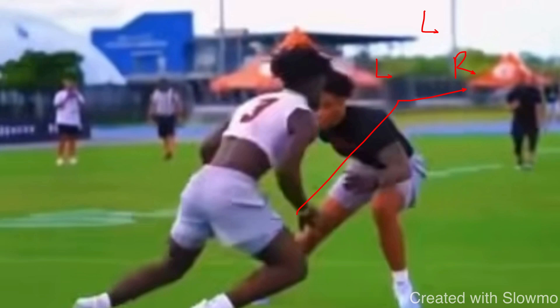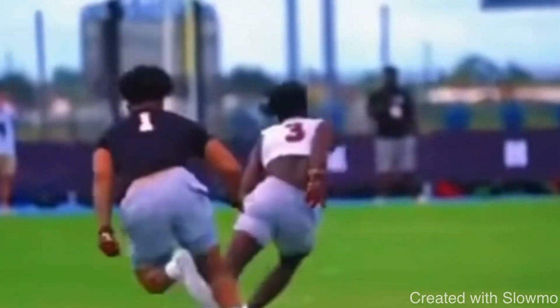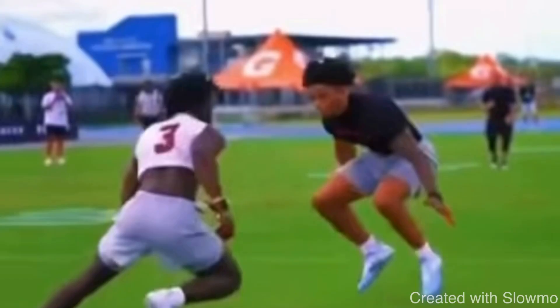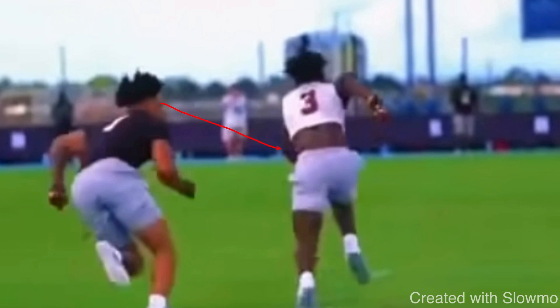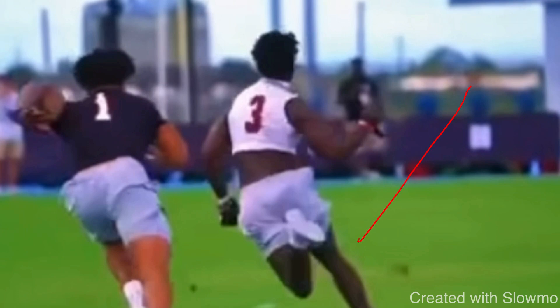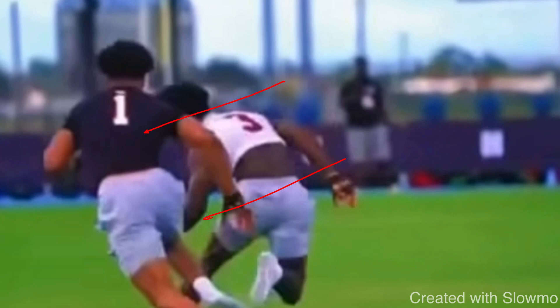This is Zachariah Branch — he goes to Bishop Gorman in Vegas — and this is a textbook example of the rocker step. When he gets over the top, he restacks and the DB is trailing his back hip. That's exactly why we use this rocker step: a disciplined DB is always taught to watch the hips of the wide receiver. The hips aren't going to lie. So when he goes to make this break and does the rocker step, we have to focus on throwing the hips into the break — that's the first part. That's the second part. His hips and shoulders are committed as he steps to the left side.